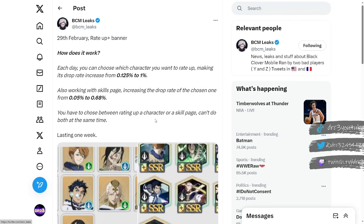This tweet is from BCM Leaks, and it says '29th of February rate-up plus banner.' I assume that means we are also going to get this banner returning towards the end of February, because that's what he found in the files. The game has already confirmed this is for sure showing up on February 1st and running until the 8th, and potentially we'll also get it on the 29th — so we might get this twice. You might want to at least wait until Black Asta comes out, and if this banner does return later, then you could summon on it.